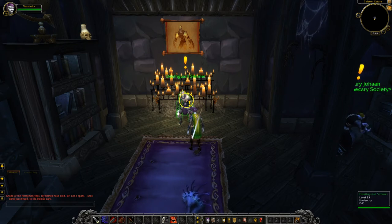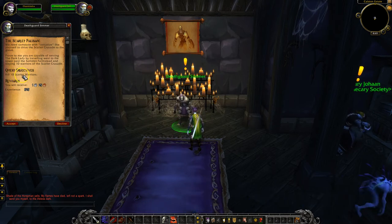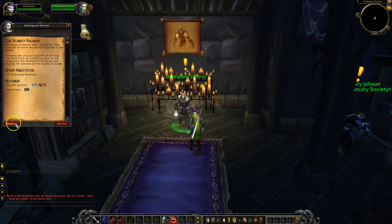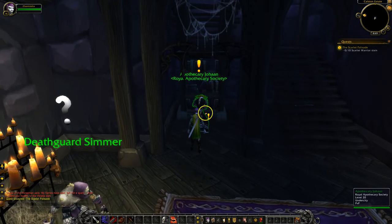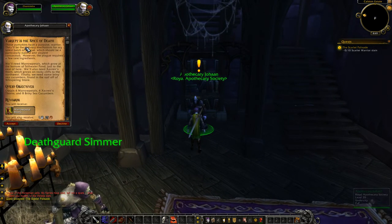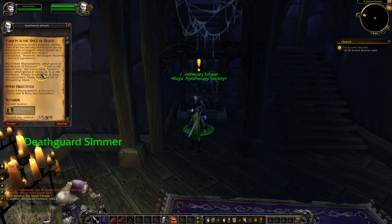Now I'm going to check out this next one. This one is the Scarlet Palisade — they want you to kill 10 Scarlet Warriors, so I'm going to click Accept. Over here I have another quest. This one is the Apothecary quest, and usually they ask for collecting things. This one wants us to collect some plants — some in the pond, some that grow on the rocky cliffs to the northwest, and some sea cucumbers by the murlocs. I'm going to click Accept.